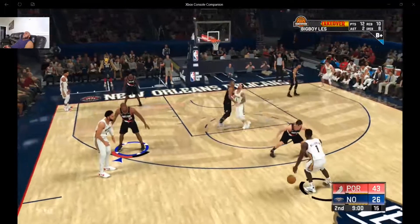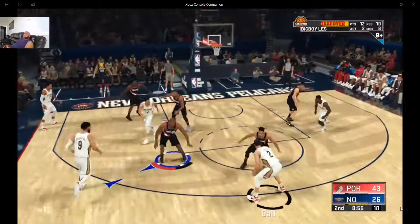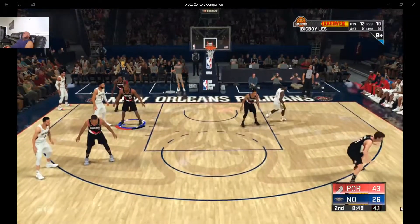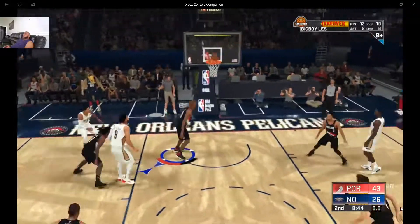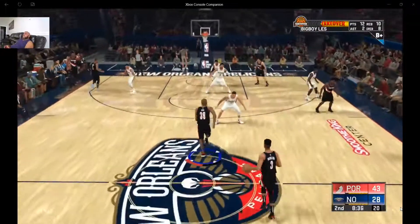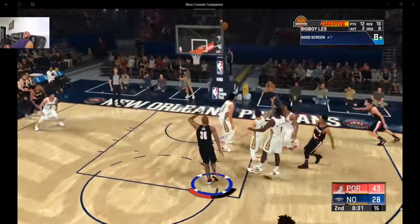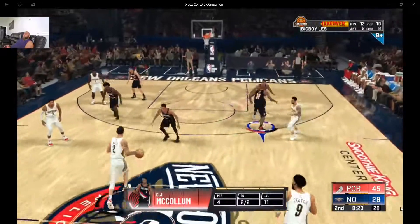I always suggest having at least three or four builds and switching between them. When you want to go to the rec or whatever team squad you're with, you want to play different positions — you don't want everybody to be a point guard. This guy already has 10 rebounds, and you see the way he's rebounding — really going after the ball, jumping high vertically.